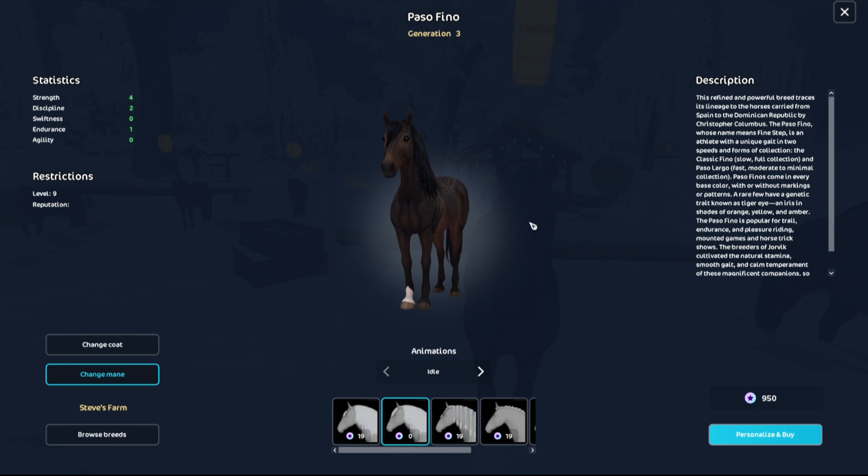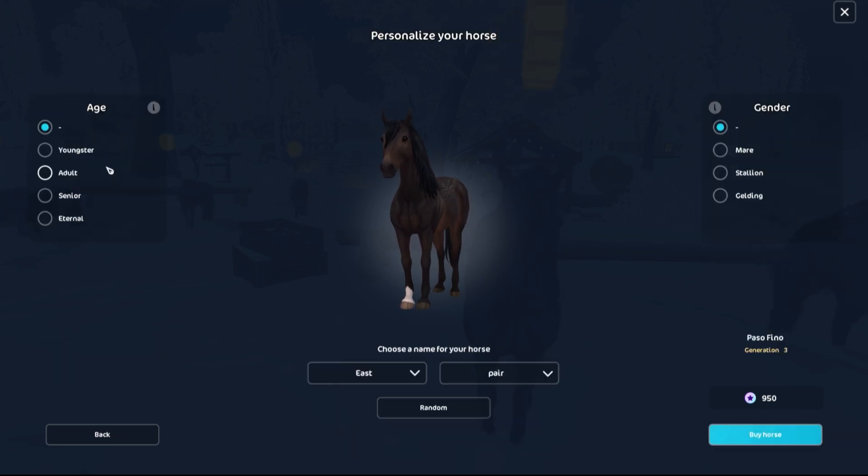So that's the hair you want? Yes. Personalize and buy. So pick its age. You know what — what does that mean? That means like, live forever. Now here you can pick gender. Yelding is when you get a stallion and then you gotta cut its, you know, off. And then it becomes not a gender.